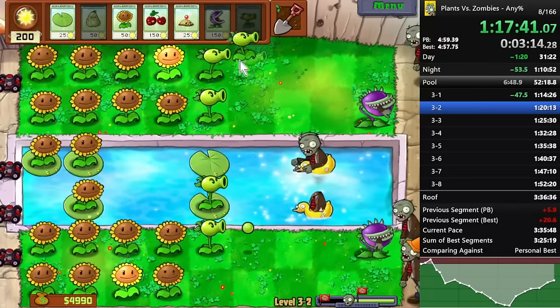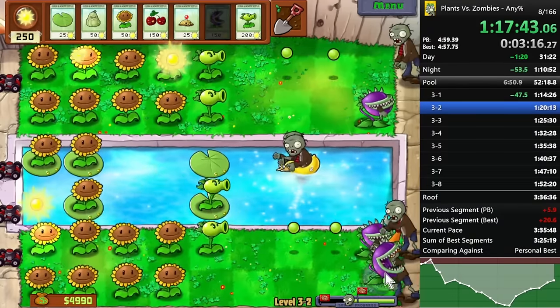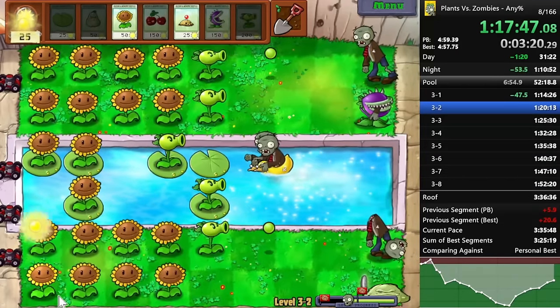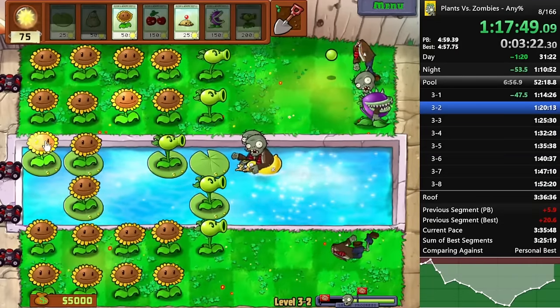Usually you love seeing bucket heads everywhere. If you get a lot of bucket heads, you can expect the level to be pretty fast, especially for two-flag, one-flag levels. If you just chomper a bucket head, that wave immediately ends and the next one spawns.